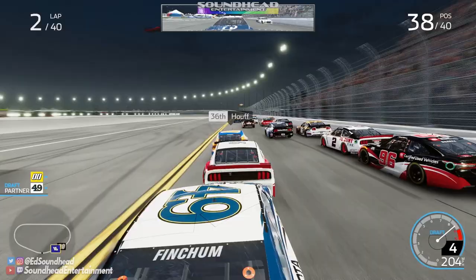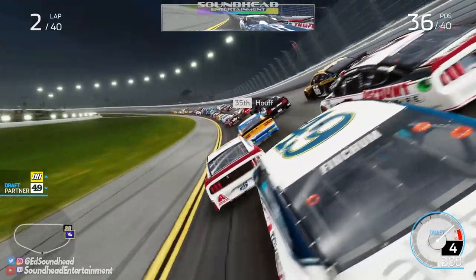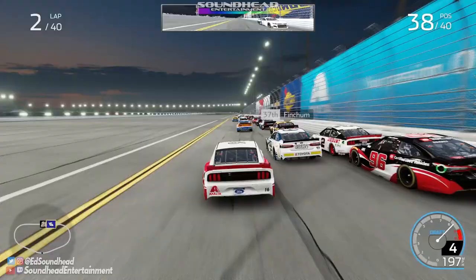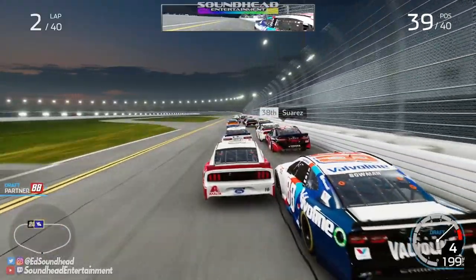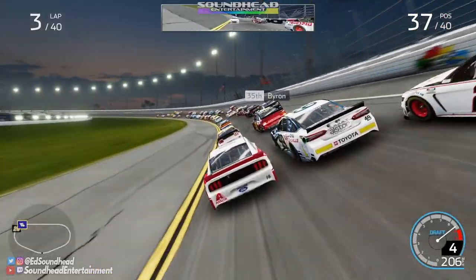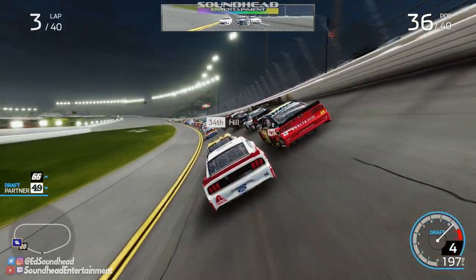Let's see if we can make some positions. We've gained one spot, and essentially barely got a second one here getting by Suarez. The outside gets held up, so does the inside, and then I put it on the apron — tried to make too big of a move there. I've got to get used to the amount of input I need to give with this wheel. Making our way back up here with a nice little shot to Timmy Hill.